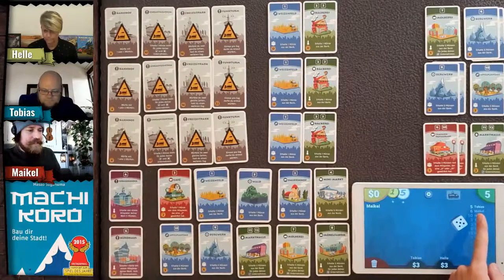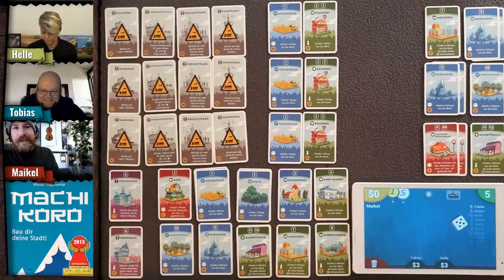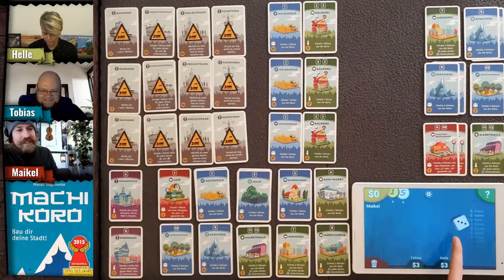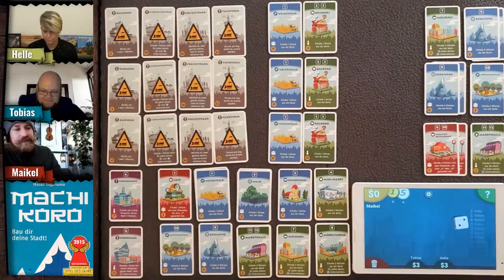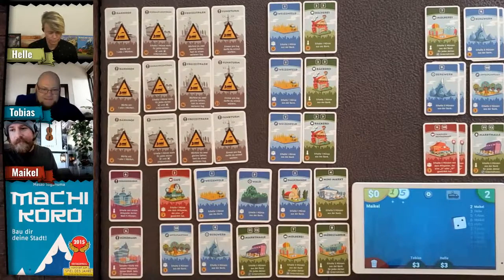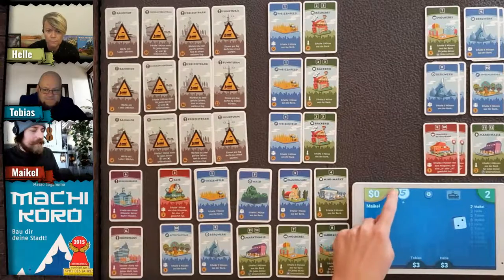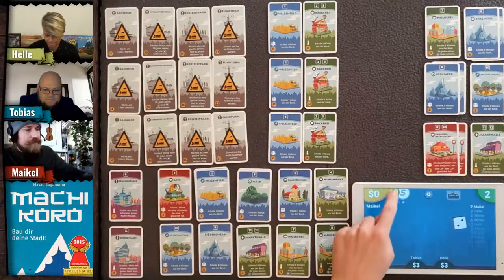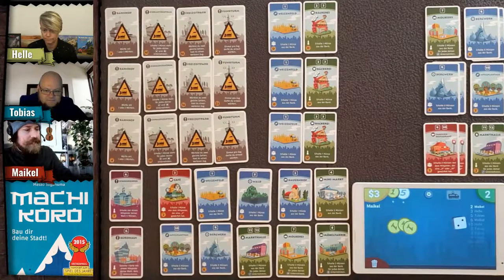Helle rolls a three, I get a two, and Tobias had a five — so Tobias is the first player. The app also has coin management: at the beginning of the game every player receives three coins, which I drag in here.